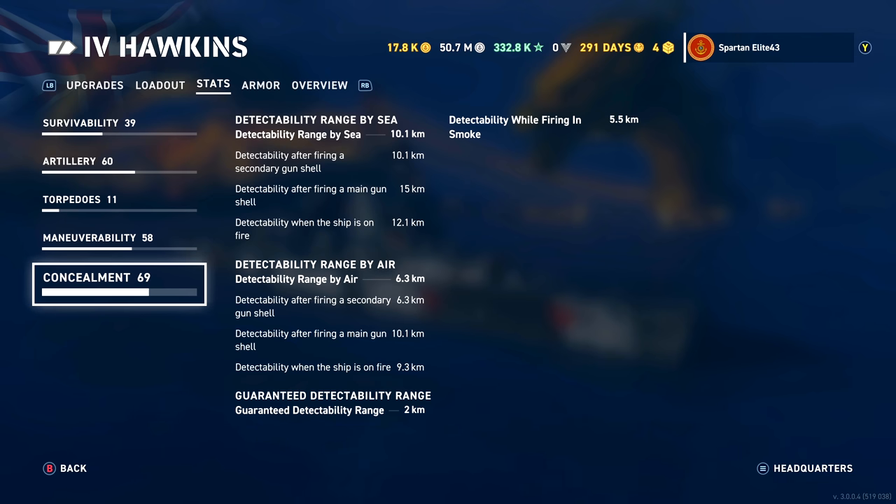You could easily get this below that. If you invest into a double concealment build or something like that, I could see this going to like 8km. So you could see how these heavy cruisers could be quite nasty. Detectability by air is 6.3. The guaranteed minimum is always 2km. And the detectability in smoke is only 5.5km, so it's actually pretty good in that regard too, even though it has 190mm guns.